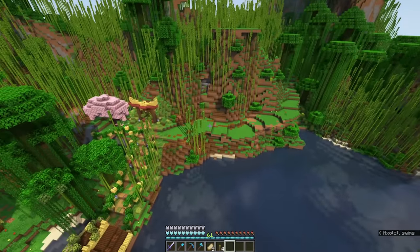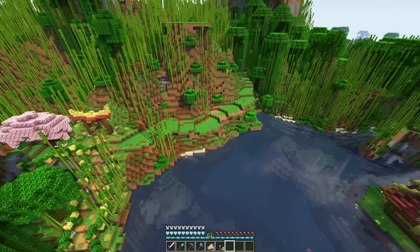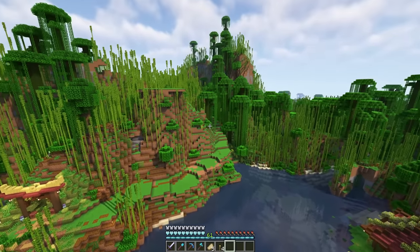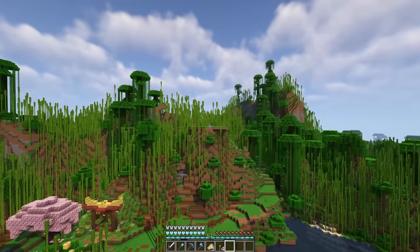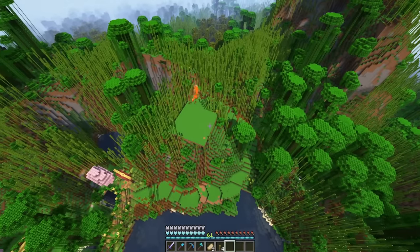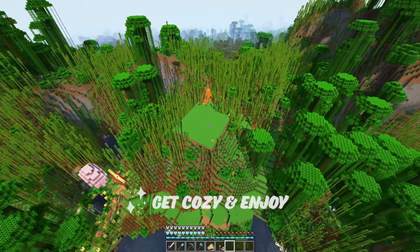You can already see I've widened the path so that we can add our rooted dirt, coarse dirt, adding in some lanterns, probably some brown concrete powder, all those different blocks and then we'll just wind it all the way up to the top. So this is what we're going to be creating today - just making this path look super pretty and cozy.